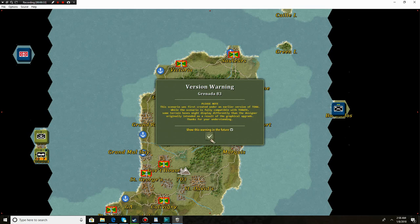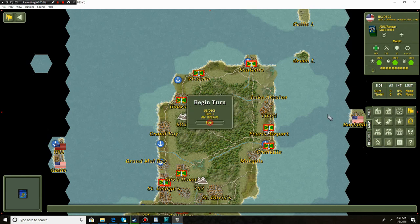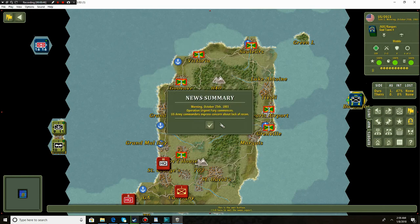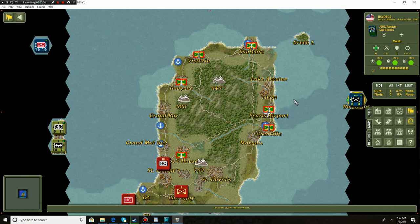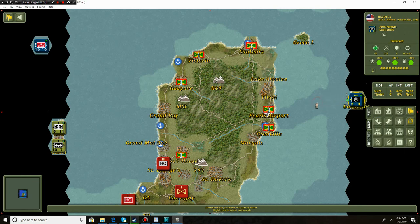We get the warning that this was created in an earlier version but they didn't want to get rid of this awesome map. It's going to be our turn and we've got a number of units. I want to take the airport as quickly as possible - Operation Urgent Fury commences. US Army commanders express concern about lack of recon. We've got plenty of Rangers and other special forces, so I'm going to board helicopters and disembark right there at the airport. Air and naval support - definitely want to bring them along as well, along with the HQ.